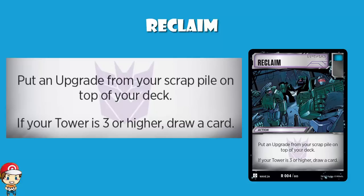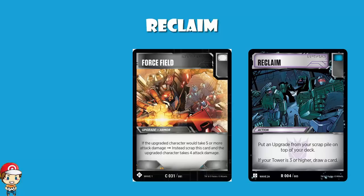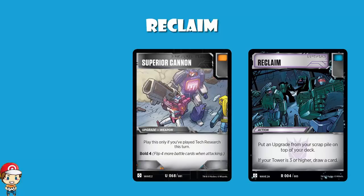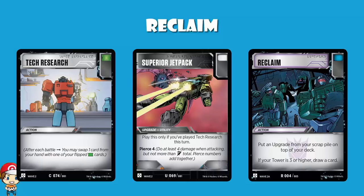The best use for this is the upgrades that fall off — something like Grenade Launcher, which can only stay on for a single attack, or something like Force Field, which goes away when you would take five or more damage. But I also like the superior cards. You've got to play Tech Research and the other card — whether it's Cannon, which gives you Bold 4, Plate which gives you Tough 4, or Jetpack which gives you PS4. The awkward thing is that although Tech Research has a green icon, meaning if you flip it while attacking or defending you can grab it at the cost of discarding a card, the superior cards don't, which means they can be quite difficult to draw into. So either you draw into them normally, or you scrap them while attacking or defending, and then get them back with Reclaim. It makes these cards far more reliable.